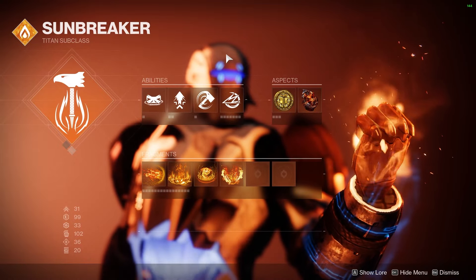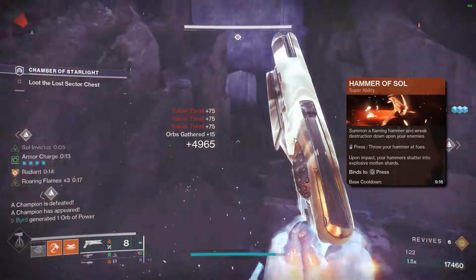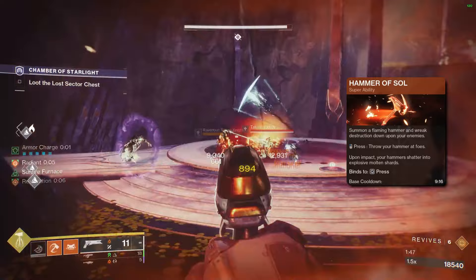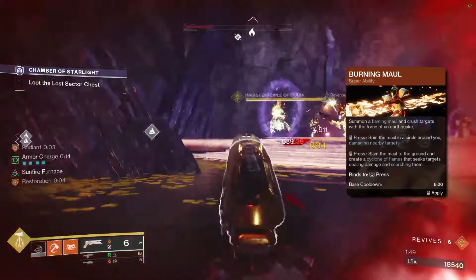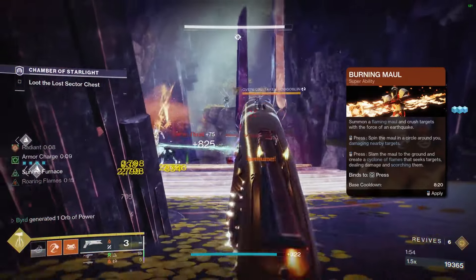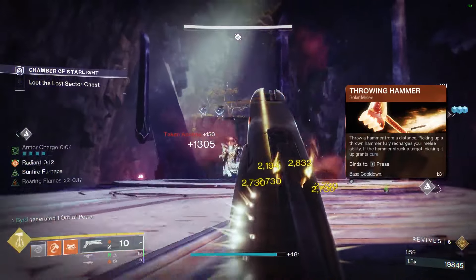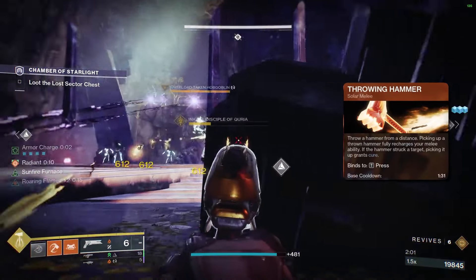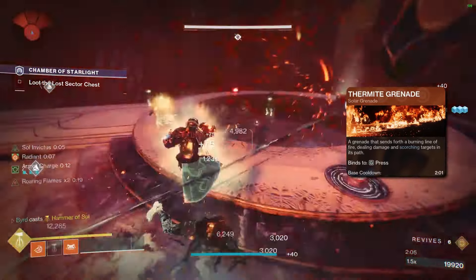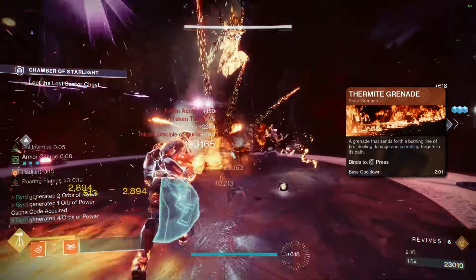For your super, I've been running Hammer of Sol because it synergizes well with sunspots. But if you don't care about using sunspots with your super, I'd recommend Burning Maul purely because it has a shorter cooldown. For your melee, I recommend Throwing Hammer — it's easy to proc cure and a ranged melee is always a benefit. For your grenade, Thermite Grenade is my pick over a healing grenade.